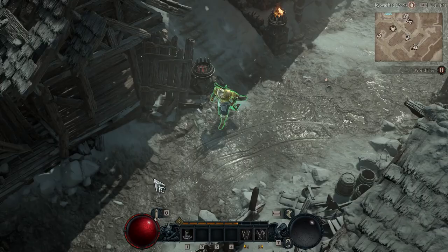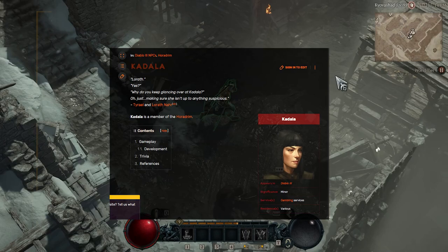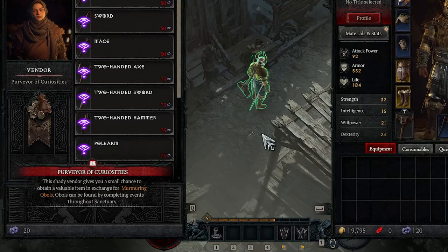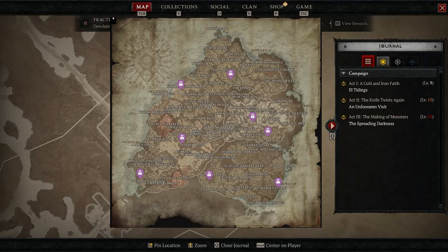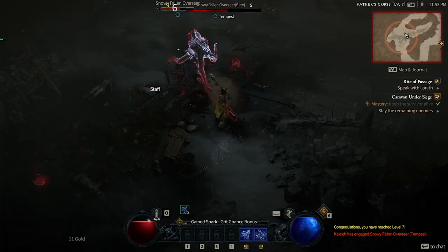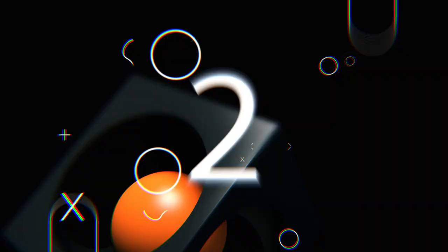Tip number 3: meet the purveyors of curiosities for legendaries. Like Kadala in Diablo 3, the purveyor of curiosities in Diablo 4 grants you randomized rare or legendary loot in exchange for a currency called murmuring obols. Purveyors can be found in every major capital city. You get murmuring obols by completing randomized events in dungeons or public events in the open world — the perfect method to farm nice gear.